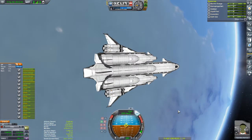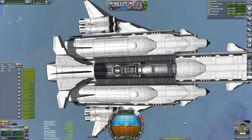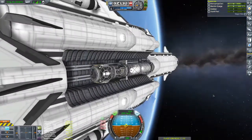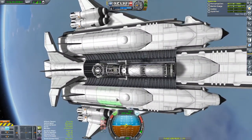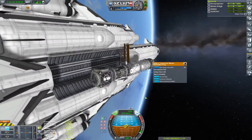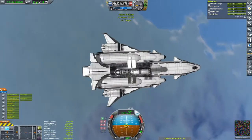Here we are in orbit, and we're going to start building a very simple station. Out of the central cargo bay comes the core section. This just comprises of a fuel tank, an ISRU unit, and a couple of basic solar panels, because there is not enough electric charge on the core section itself.